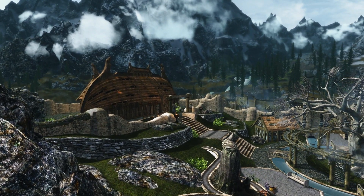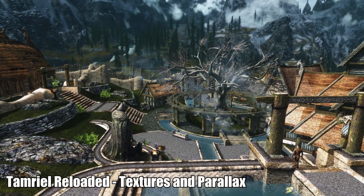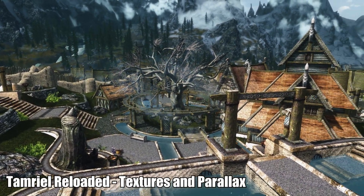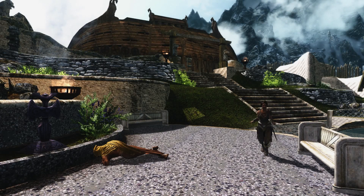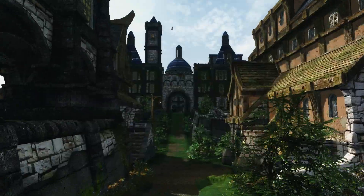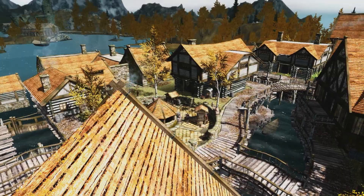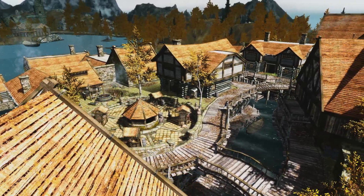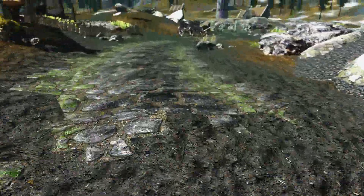So the first one today is a big retexture mod called Tamriel Reloaded Textures and Parallax. This is one big retexture mod that covers towns like Whiterun, Solitude, and Drifton. It also changes roads and landscape.